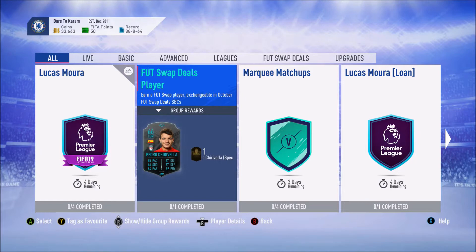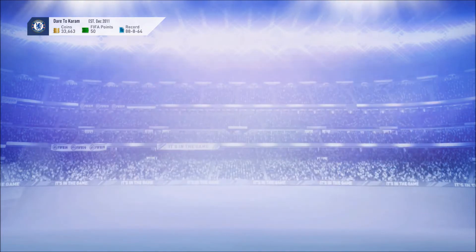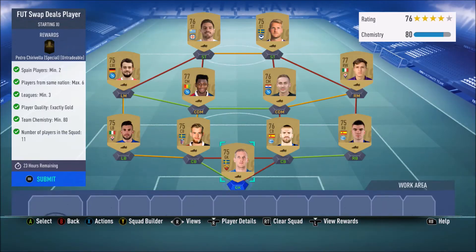For this Foot Swap Deals player, what you're going to need to do is have at least two Spanish players, a maximum of six players from the same nationality, a minimum of three leagues, player quality exactly gold, and team chemistry has to be at least 80.